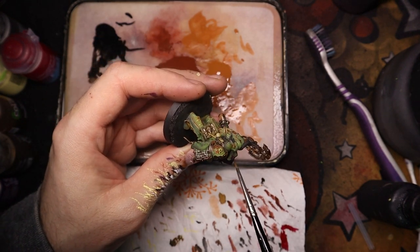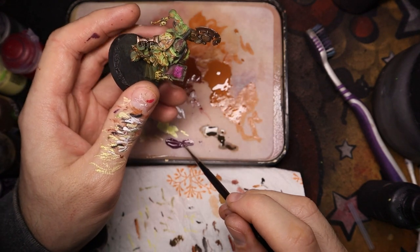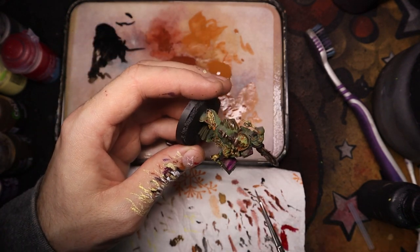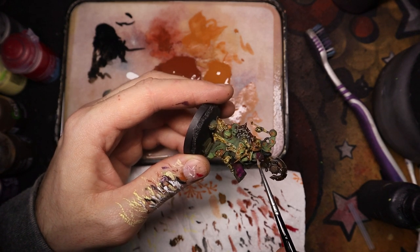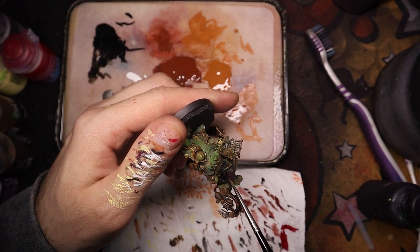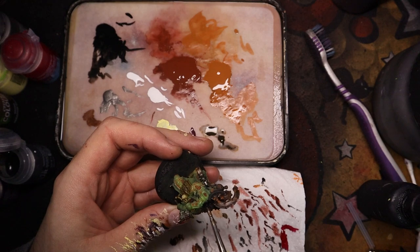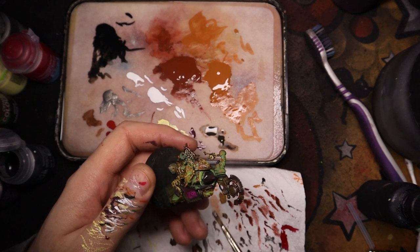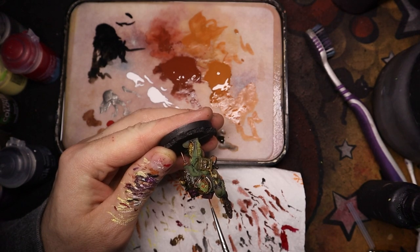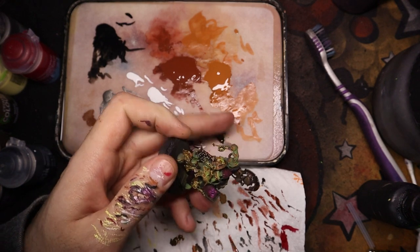Moving on to his hood and cloak. We're doing a patchy base coat because we'll just be using a shade after this — it's nice to make it patchy so you get plenty of texture in there and you can see that it's material. Definitely weathered and worn looks suit Death Guard and Nurgle really well. I'm just adding the Nuln Oil over it all now to increase depth and shadow.